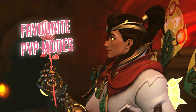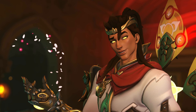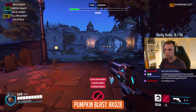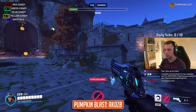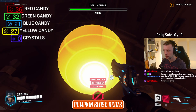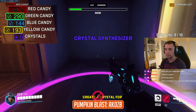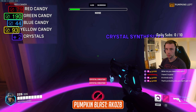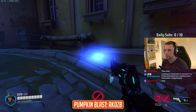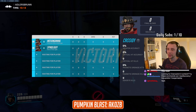Next up we have my favourite PvP mode — this is Pumpkin Blast, a free-for-all mode where players must find and shoot pumpkins hidden around Eichen Vault. Each shot pumpkin will grant you a random amount of coloured candy. Take this candy to the attacker spawn to transform it into crystals, with the player having the most crystals at the end of the time limit winning the round. But there's a catch.